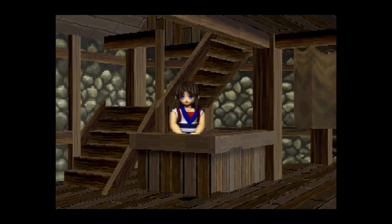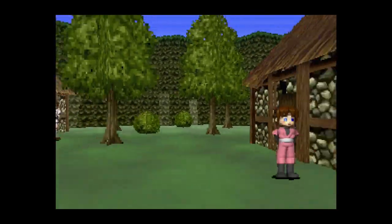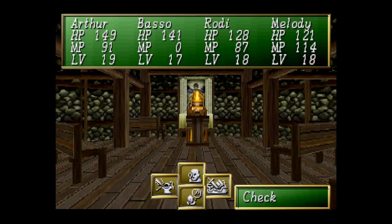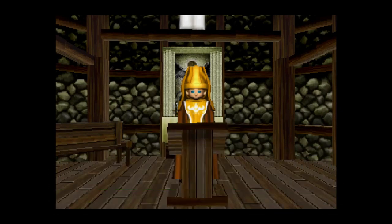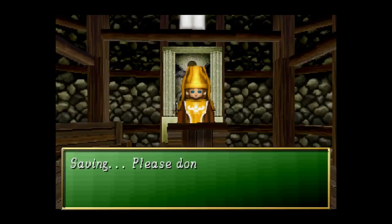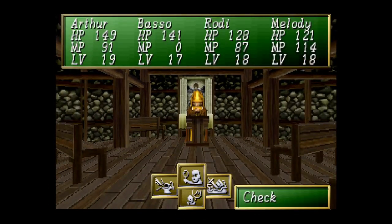I'm going to go ahead and go back into the church and save the game. Next episode, we'll pretty much focus on getting Arthur promoted — we'll have our first promoted character, and then Melody and Rhodey are going to quickly follow suit. If Basso gets promoted, that'll be pretty cool, but I'm not sure that's going to happen anytime soon. Next episode, I return to the South Shrine and make my way towards promotion for Arthur. Thanks for watching, and I'll see you next time.